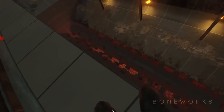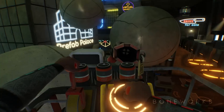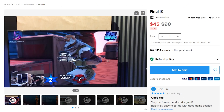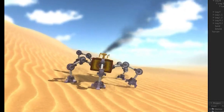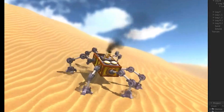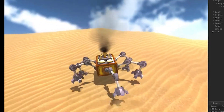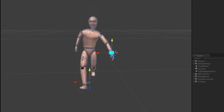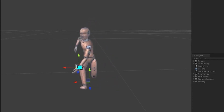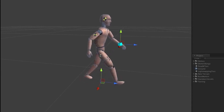You know how Boneworks is able to make your body move dynamically with all your movements and the arms twist? Well, if you want something like that, then you'll want to check out Final IK. This asset makes the process of implementing inverse kinematics a ton easier. Inverse kinematics is a technique used in animation to determine the joint parameters, like rotation and position, of a skeletal structure based on the desired position or orientation of the end effectors, such as hands and feet. Long story short, you move your arms around in VR and you can get the arms to move on the model — and also your feet.